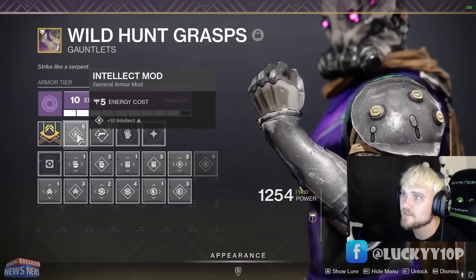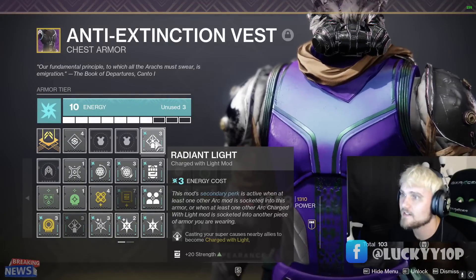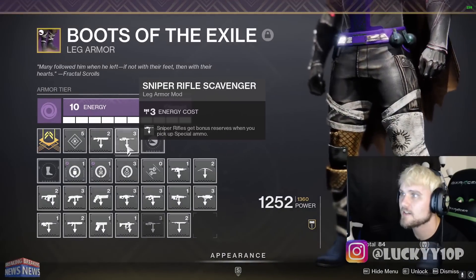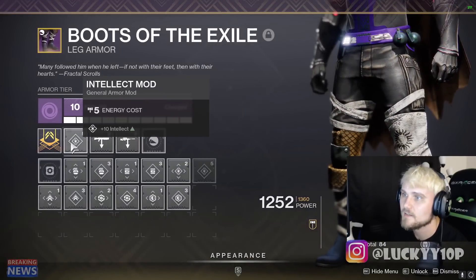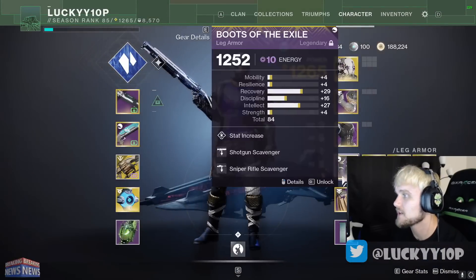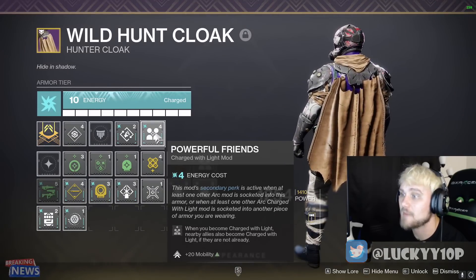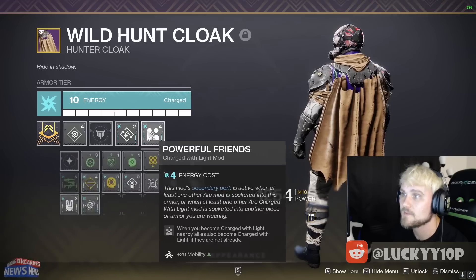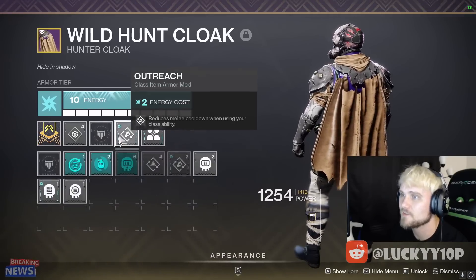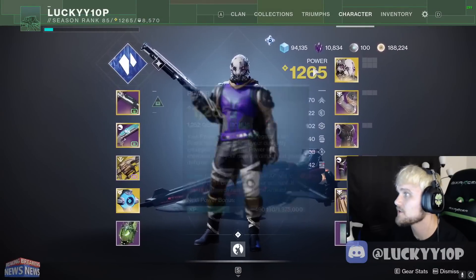On the gauntlets we've got hand cannon loader and an intellect mod. Same as my Titan setup pretty much — we've got Radiant Light and a recovery mod on the chest. On the boots we're going to do the same thing: shotgun and sniper scavenger, because I'll go back and forth a little bit based on the map size. Maybe a big map means some sniping, but for the most part I'll be shotgunning — that's the go-to for me. On the class item we can use Powerful Friends to give a boost to mobility, and Outreach to help with melee cooldown.